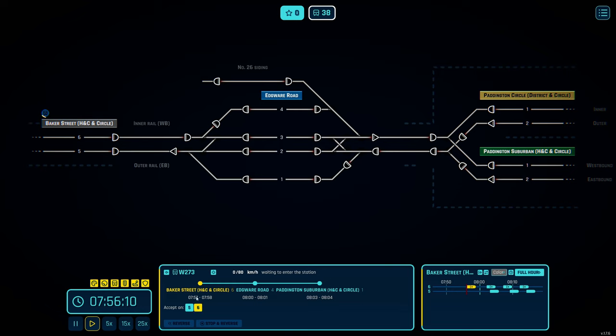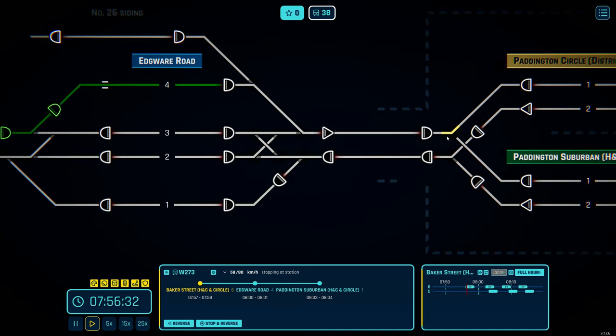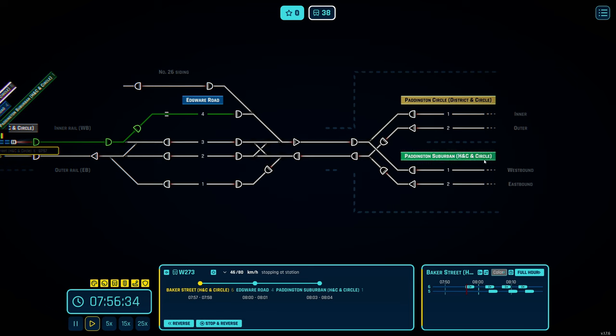I don't know how chaotic this is going to be. I've tried a few simpler maps but this one might be very difficult given the amount of trains coming through. We have a Hammersmith & City line train — we want to signal that into platform 4 and get it going through to Paddington Suburban.